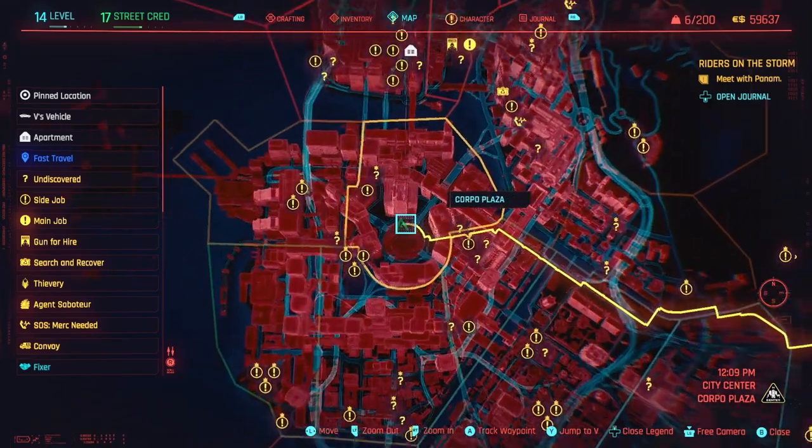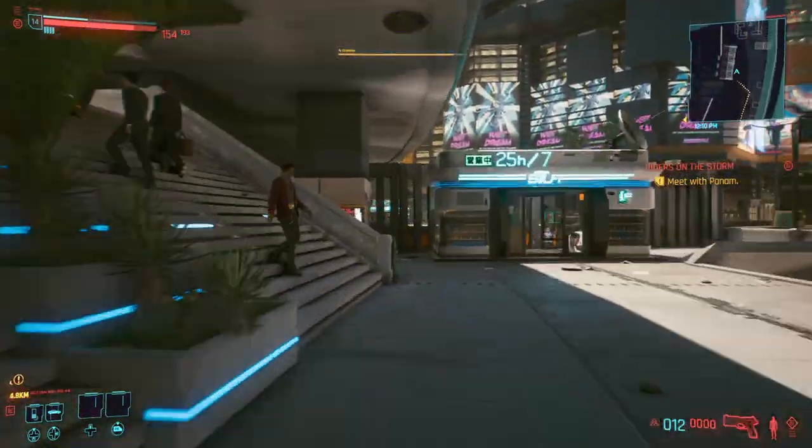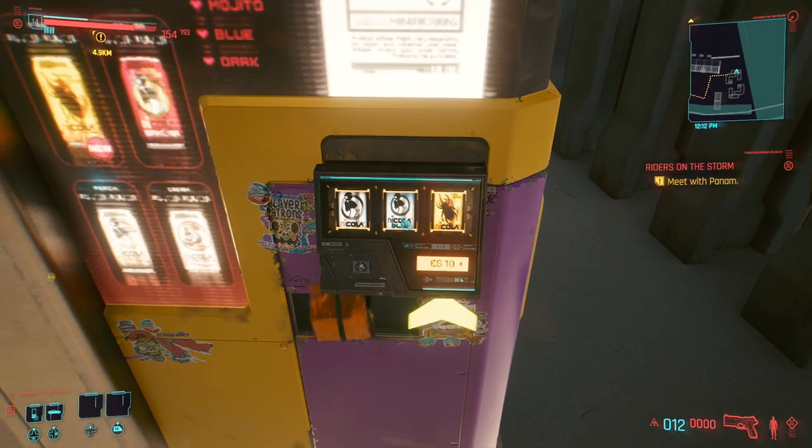First, go to Arasaka Tower. Start at the end of either side, then buy Nikolas like there's no tomorrow.